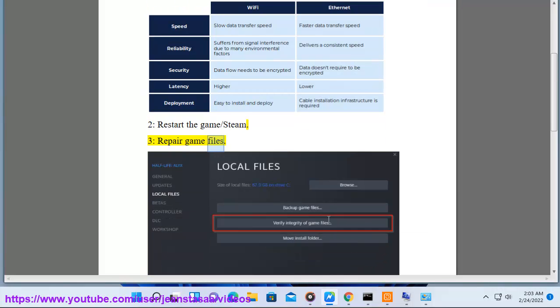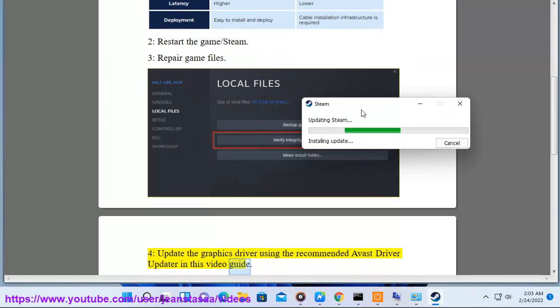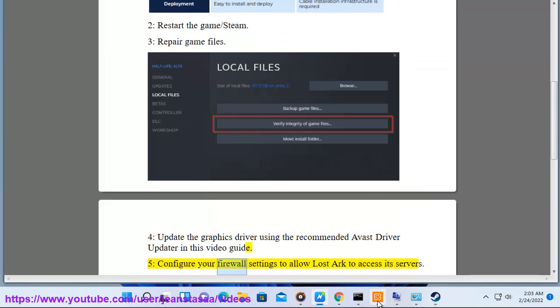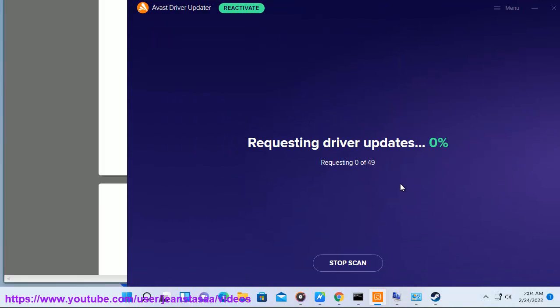3. Verify game files. 4. Update the graphics driver using the recommended Avast driver updater in this video guide. 5. Configure your firewall settings to allow Lost Ark to access its servers. 6. Check then change your DNS settings.